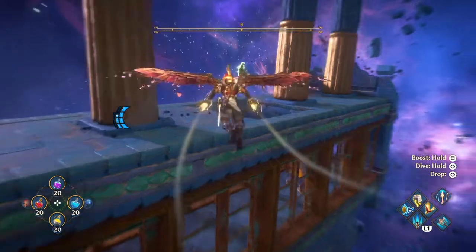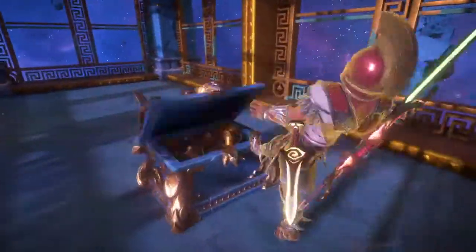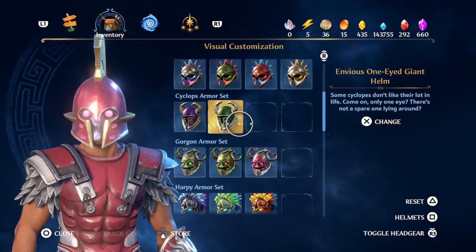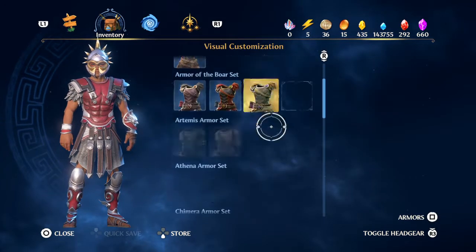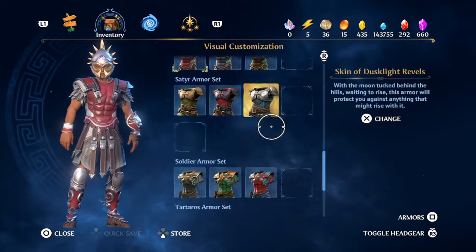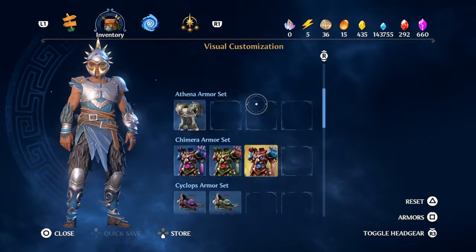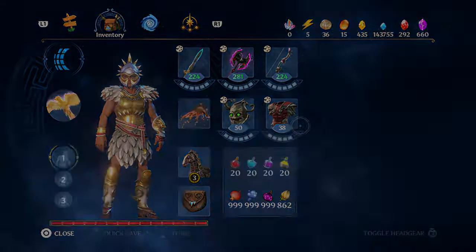Now time to use Ares's Wrath again and open the chest here. I got this new helmet — this new helmet. Maybe this one — yeah, I'll go with this one.